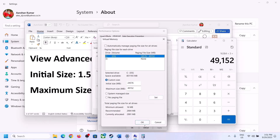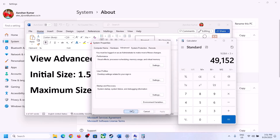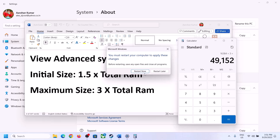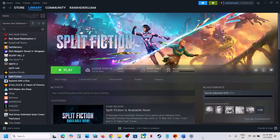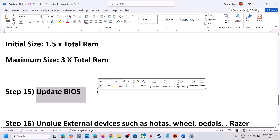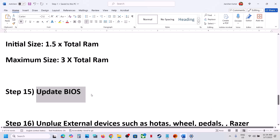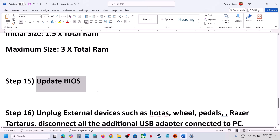Click OK and restart your computer — make sure you restart after applying these settings. The next step is to update the system BIOS. Go to your system manufacturer's website, select your model number, and update the BIOS. For laptops, make sure the battery is more than 10% charged and the AC adapter is connected. Do not unplug the power cable while the BIOS is updating. After the BIOS update, log in and launch the game.